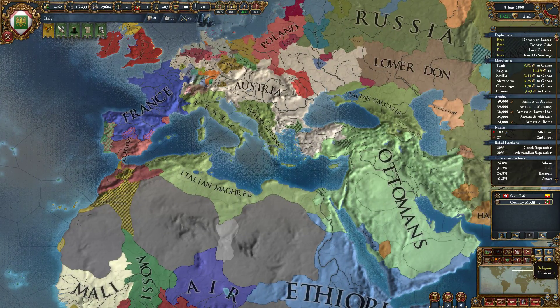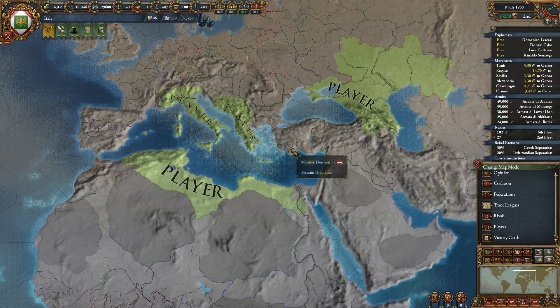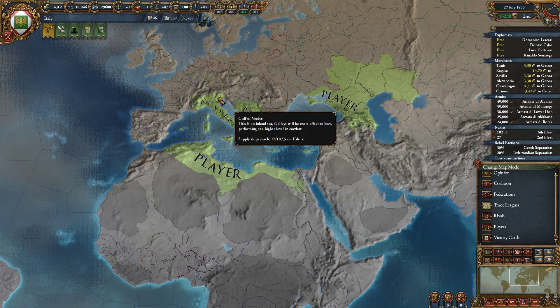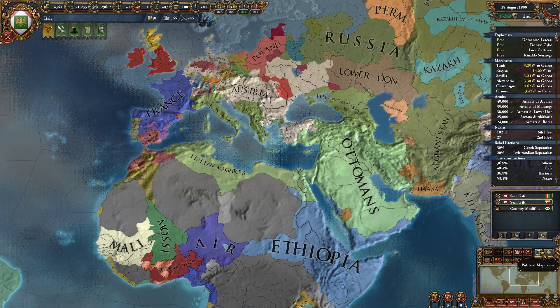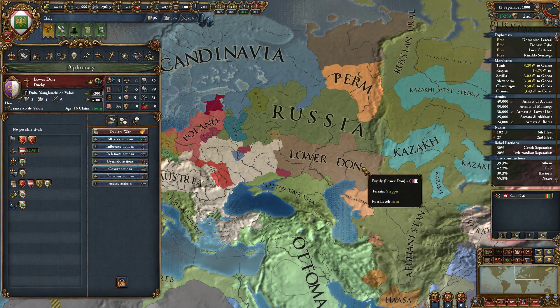All righty. So it's going to be the year 1800 — it just reached 1800 right now. This is the Italian Empire. It's very large. All of this is ours. We own all the Balkans, all of Italy, a lot of the Caucasus, most of it if not all of it, even some of Southern Russia. The Lower Dawn — that's my client state right there, he's a big nice boy.